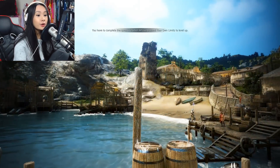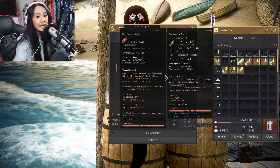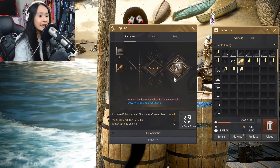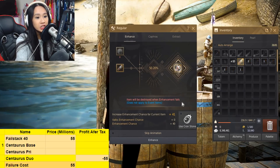All right, guys. So right now we are going to be doing some enhancing for profit. Today I'm going to be enhancing my Centaurus Pride to Duo, hopefully. Just trying to make some easy profit, easy monies. Before we enhance though, let me update my spreadsheet really quickly.